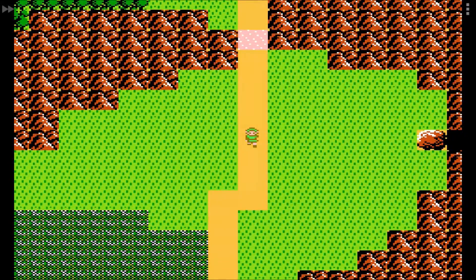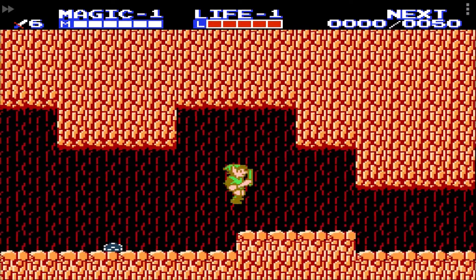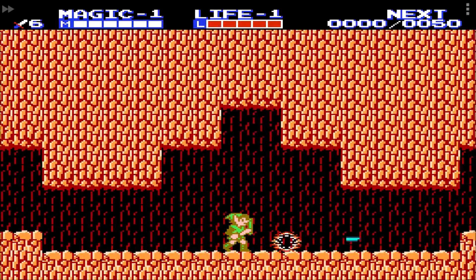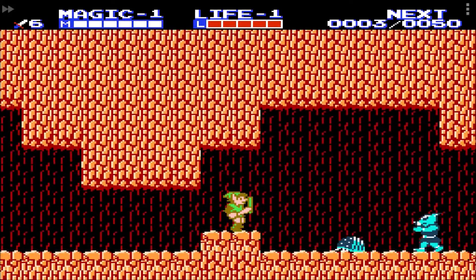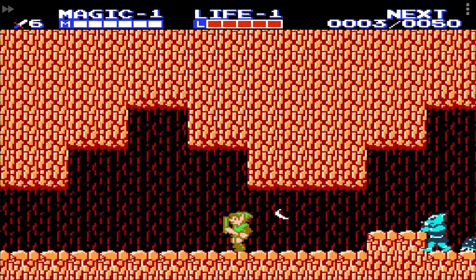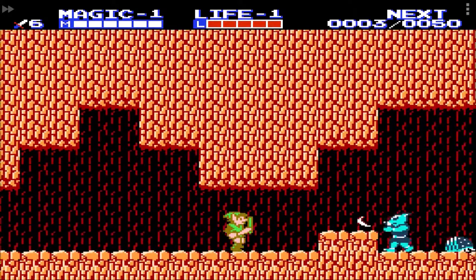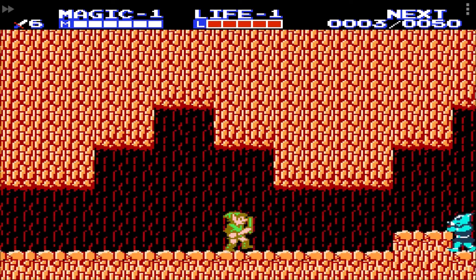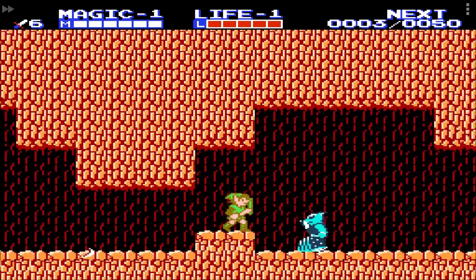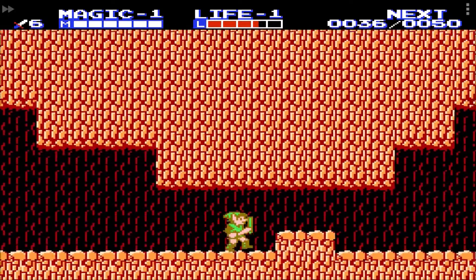Back to the start. The hammer immediately gives us access to the second heart container in the cave to the right. Just like there is no clear rule as to what you can and cannot block, there is also no way to tell what enemies can and cannot be harmed with your energy shot from your sword when you have a full life bar. Well, in a way there is — if it's an enemy you would want to kill that way, he is probably immune to it.